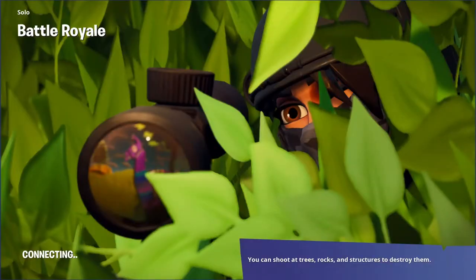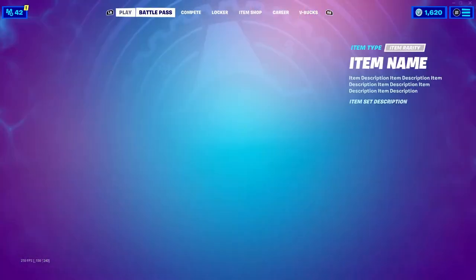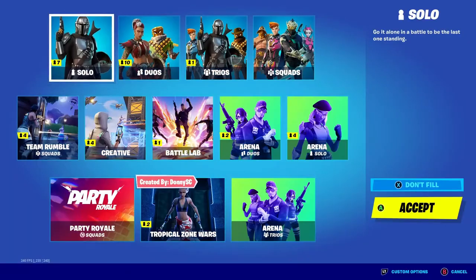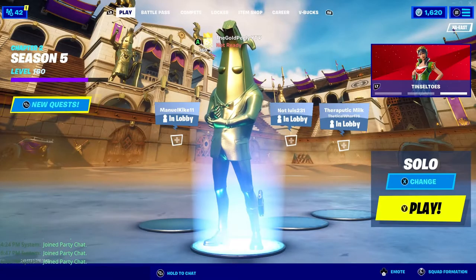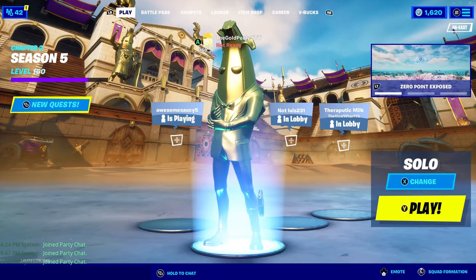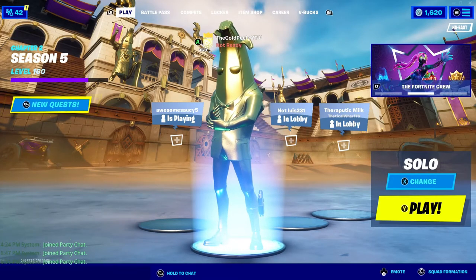Do quests and search chests for a faster way to get gold in Fortnite Chapter 2 Season 5. I hope you liked this video. Some of the information might not be true - like maybe killing players doesn't give you gold in Team Rumble, I'm not sure about that.